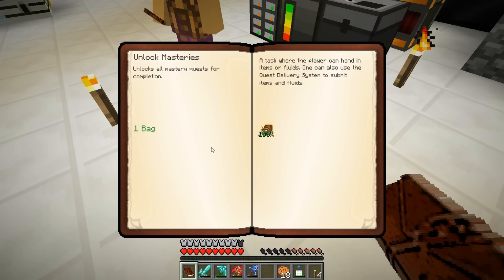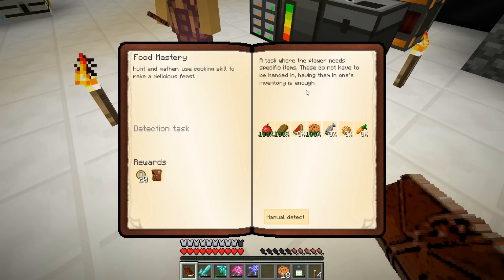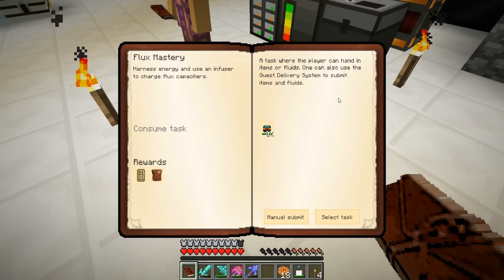Wait, why didn't it give me anything? It didn't give me anything either. Okay, maybe these are ones we just unlock and we don't get something. Food Mastery - oh, that's a lot of food. We need carrots, potatoes, fish, and melons. We don't have any carrots.